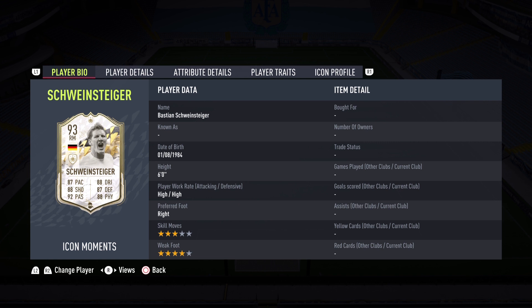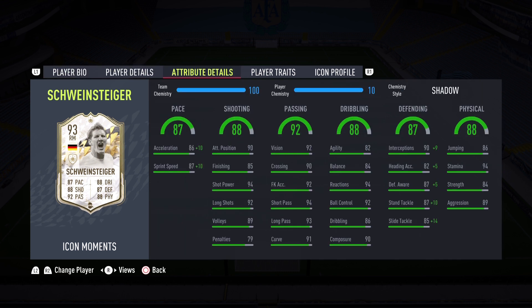Hopefully we get to do some damage in this review. He's six foot, right-footed, three-star skill moves, four-star weak foot — you love to see it. He comes with a Shadow chemistry style, which is what most people are going to be using. Today we're playing him as a box-to-box midfielder in a 4-1-2-1-2, and also at CDM to test out those two different positions. Hopefully we get two to three games in to see how good this German beast is.